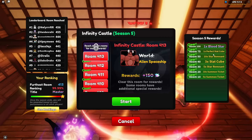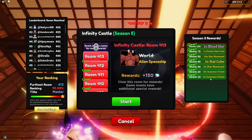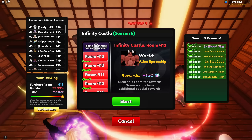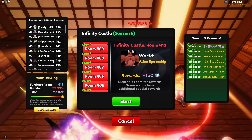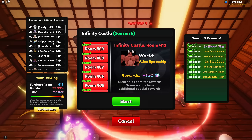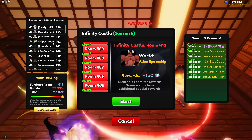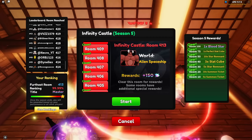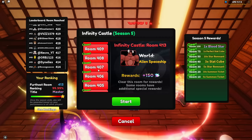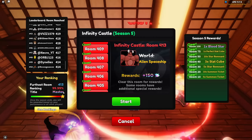Look at this: blood star, perfect stat cube, 10 star remnants, 5 star remnants, 10 summon tickets and 5 summon tickets. I am in room 413 right now trying to get to the leaderboard. If you are on the leaderboard, you'll be getting the leaderboard unit, which is pretty nice. I also have a guaranteed shiny Unohana — I am very happy. Look at that ranking: 99.99%!